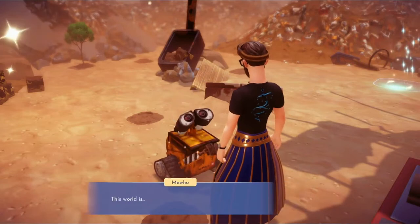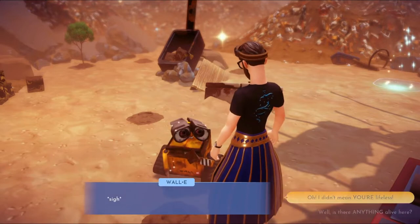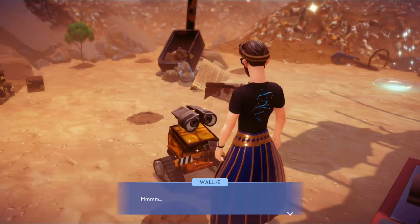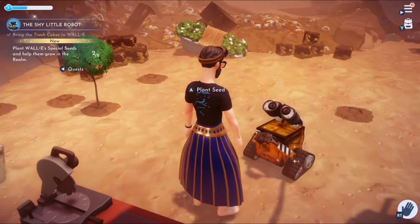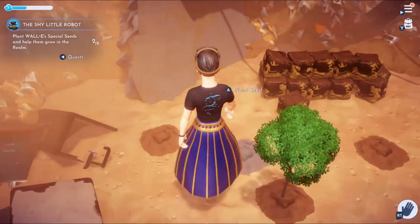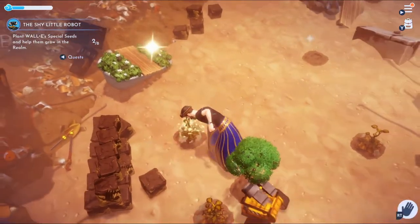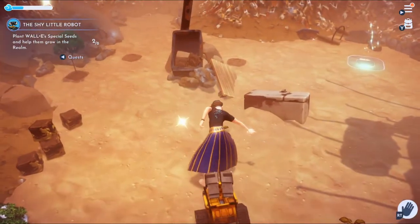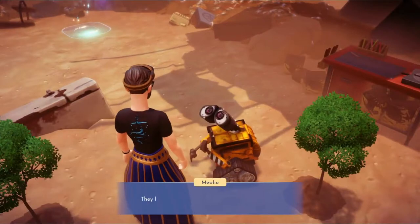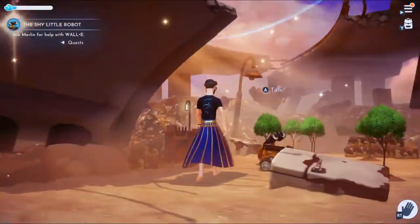WALL-E! WALL-E! This world is so lifeless. I didn't mean he was lifeless, I just meant the rest of it. Plant special seeds to help him grow. I gotcha, man. I hope I'm doing the right thing. Did I do it right? Go see what WALL-E thinks — what do you think man? It's in trouble — come help! Alright WALL-E, I'll be back. Don't get in any trouble.